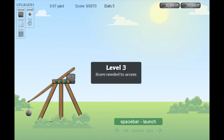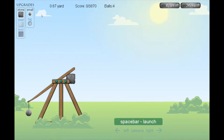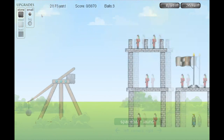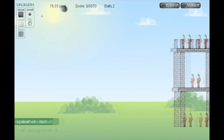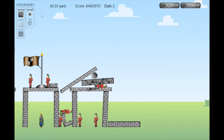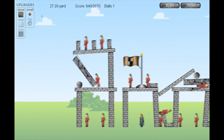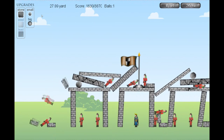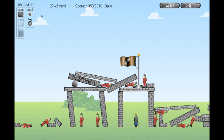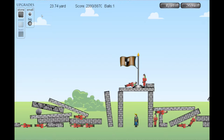And now level 3. Oh, still not enough for anything. But you know, the beginning. Oh shit, I just wasted a ball. Again. Okay. At least that worked. Come on, collapse. And it worked. Nice.